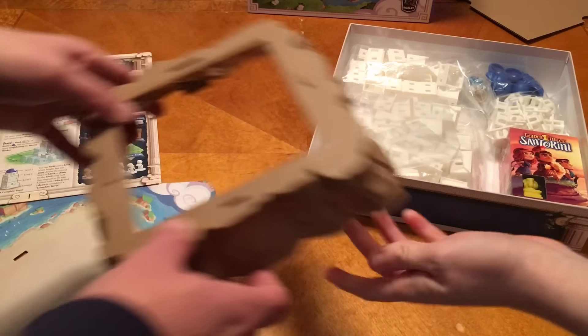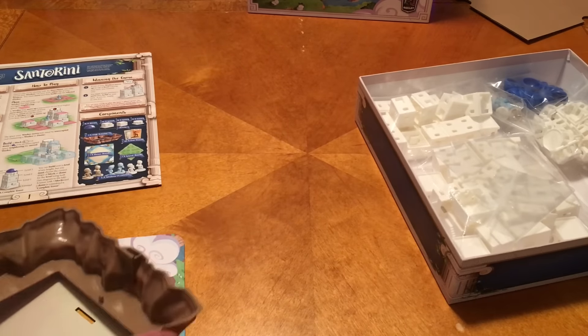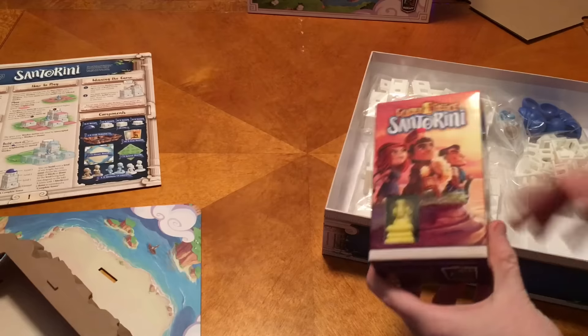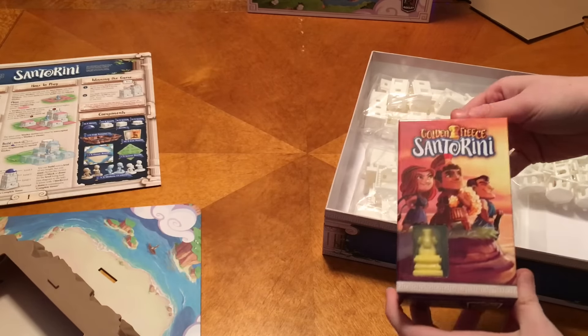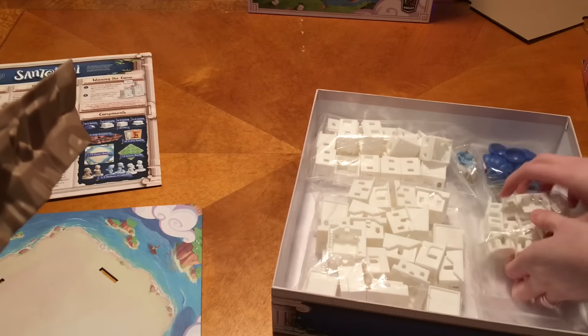I'm assuming that's how things start being built. Did this come as a mini expansion? Because it did say on the back it was something with Kickstarter - because this is already in it. Is that the ram with the golden fleece? This is the golden fleece. Santorini Golden Fleece. Let's wait to open that - let's finish showing off everything else though.